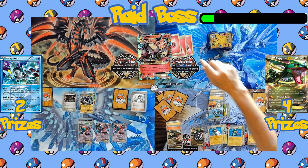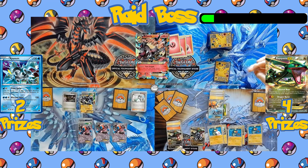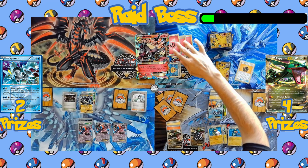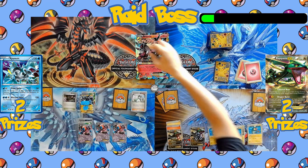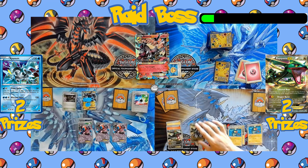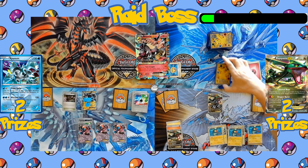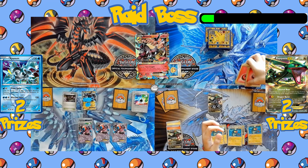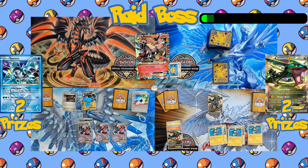Turn passes to Mega Mawile — first card is a Fairy Energy, followed by Giant Bomb, which is immediately replaced with Rocky Helmet. Twin Grapple is declared, hitting Thundurus for 130 damage and KO'ing Keldeo — the Rayquaza side takes two more prizes. The Twin Grapple discards the Prism Energy from Thundurus. On the Rayquaza side, Rayquaza moves up to the active spot. More cards are burned off the Mawile side — Mawile's discard pile is shuffled back into the deck but it only has about two or three cards left.